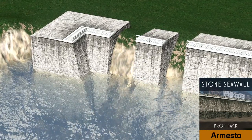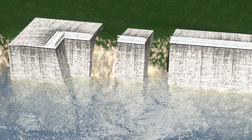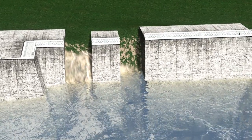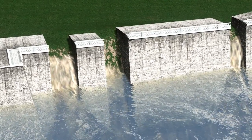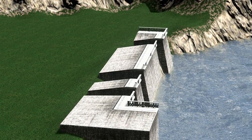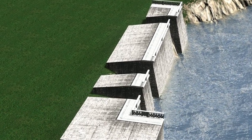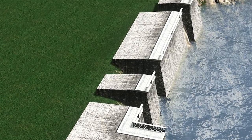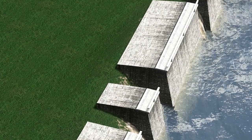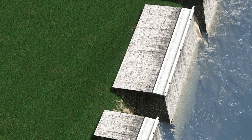For the third week running we have another prop from Armesto, and this time it's the stone wall prop. I wanted to show this one off because the detail is absolutely intense, and we don't really have a lot of beautiful old-looking stone sea walls in the workshop. The angles he's created on the actual walls look beautiful. You can put this around any harbour, and you can even make it into a pier — I did experiment a little bit creating a long pier out into the sea.